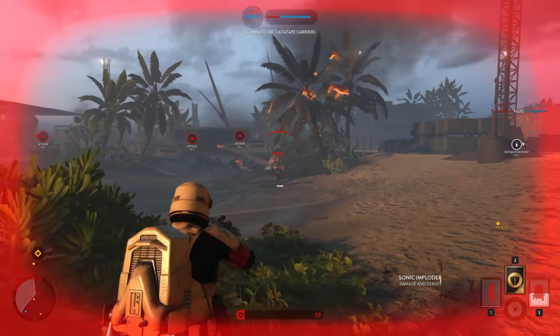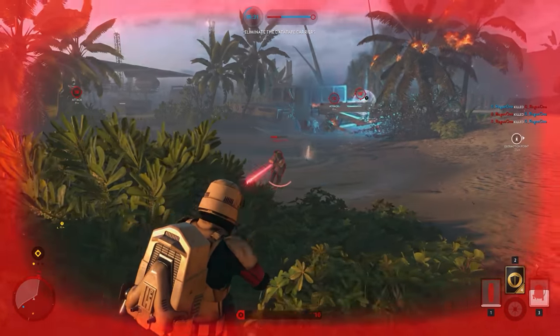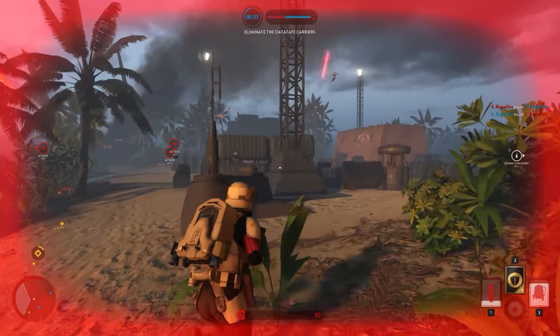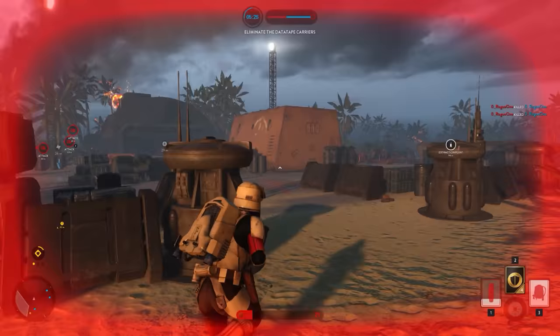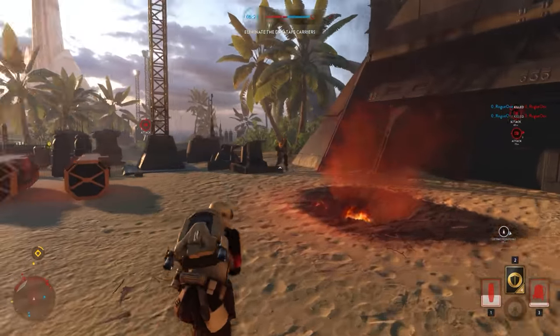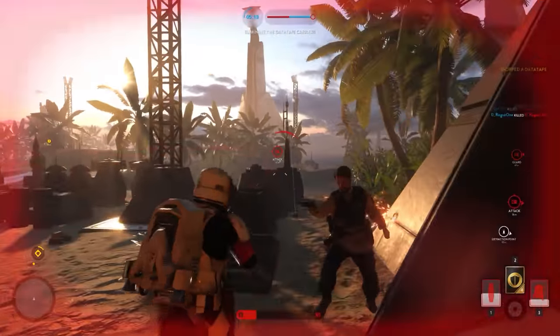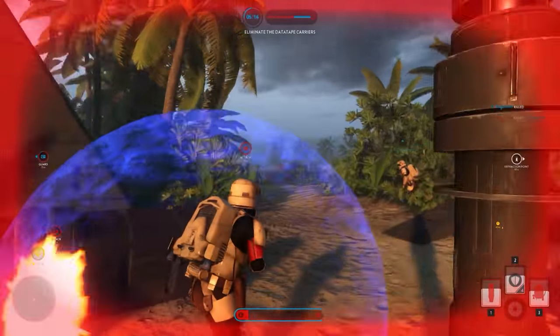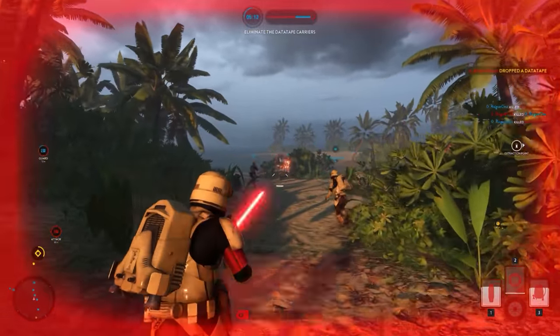Since it's not coming in the Scarif DLC, I didn't want to put it in the other weapon video. To put it simple, this is a weapon that has a one-shot melee mechanic as well as a normal blaster fire. The normal blaster fire is pretty weak, but that is basically to balance out the one-shot melee. It was quite fun to use and the animation is really funny — whenever you stab someone with it, it sort of looks like they get hit.